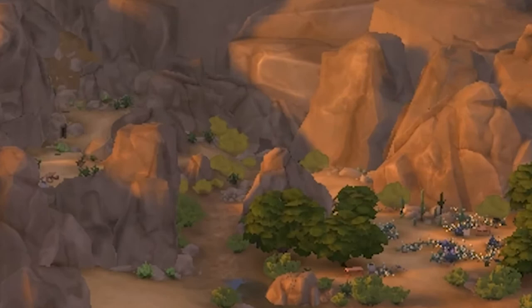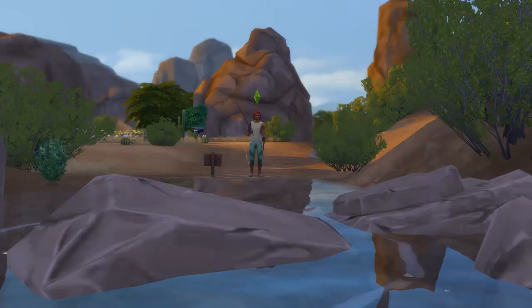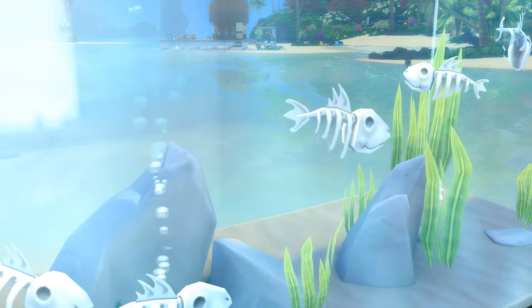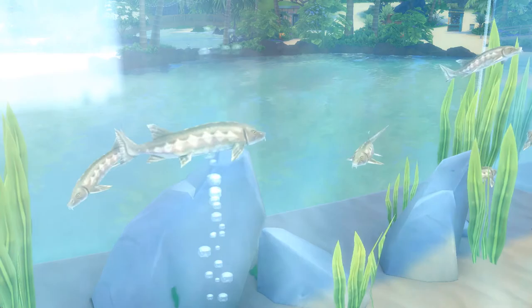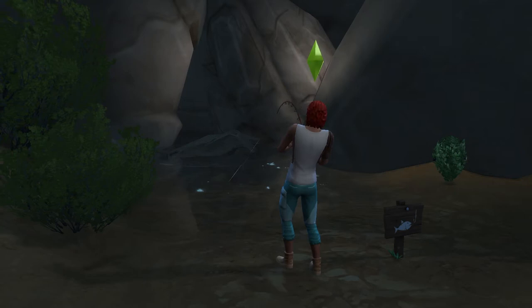Onto our fourth spot — we're heading back to Oasis Springs. Enter the Desert Bloom Park and travel all the way north until you see a fishing spot that backs onto a bunch of rocks. This is a great spot for a few common fish, but also some rare ones. The main common fish this spot is great for is salmon. You can also catch some rarer fish, such as Captain Fishbone's Bonefish, as well as the Sturgeon, and the catch rate for these can be increased by angling for a big catch if you're level 10 fishing.